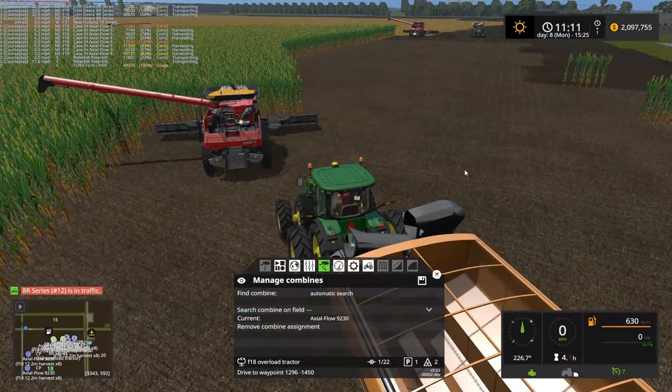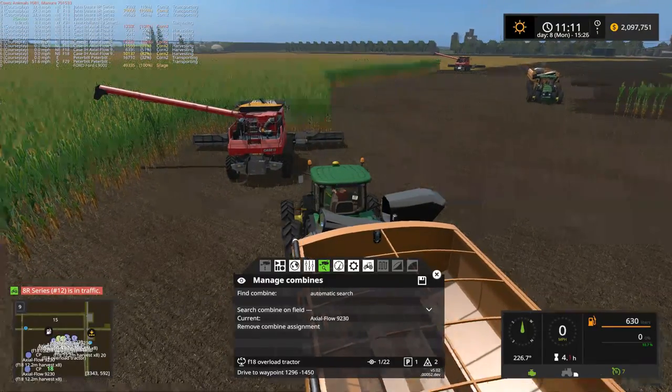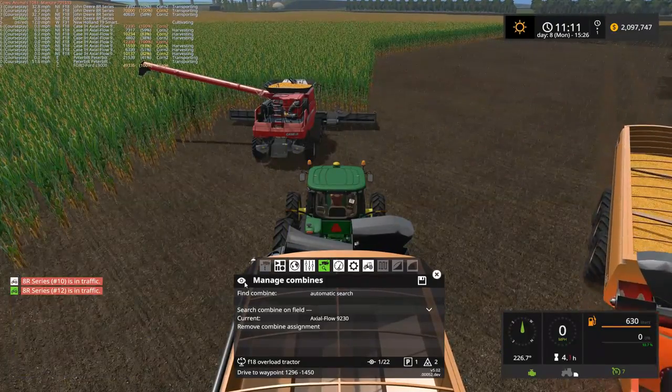Yeah, that's Axial Flow 9230. The problem with using all the same combines here is I have no idea which Axial Flow is which. In fact, is there even a combine over this way? Yeah, I guess there is.